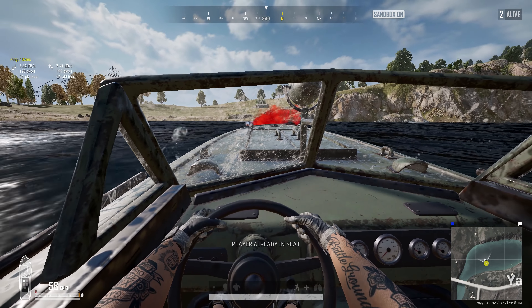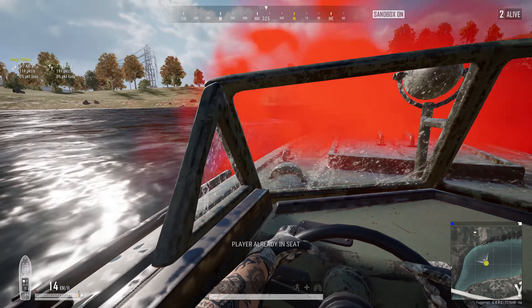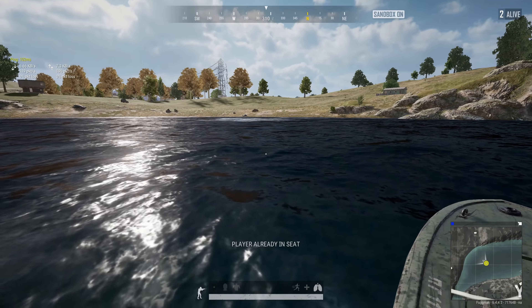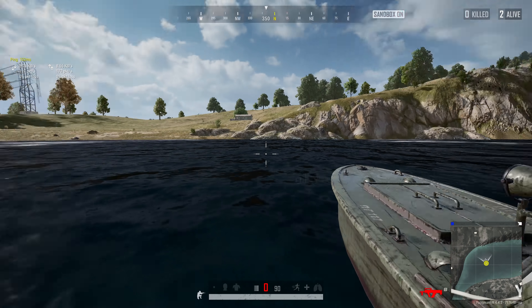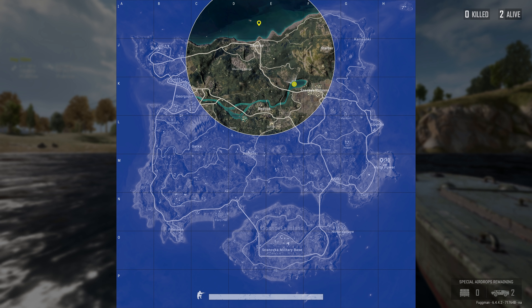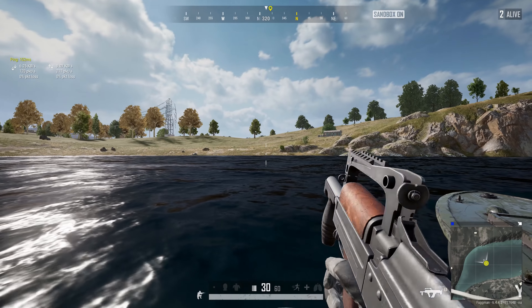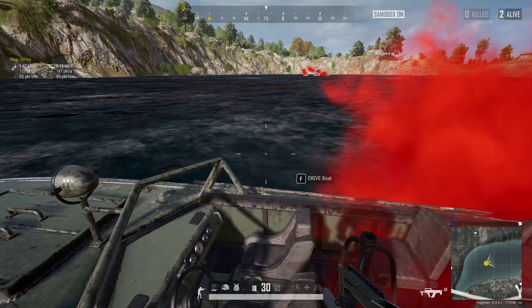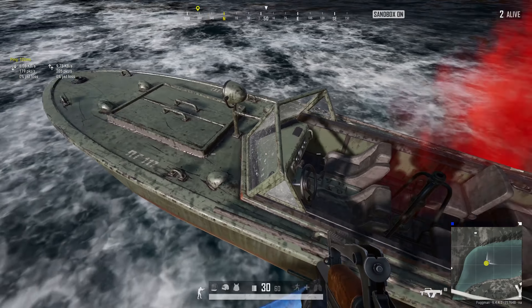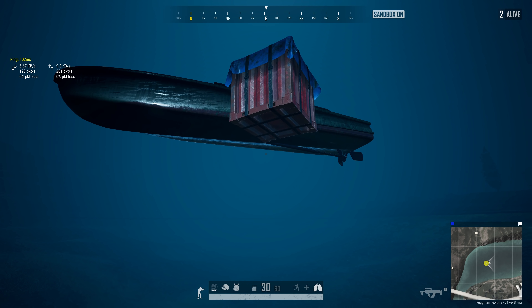When it comes to airdrops landing in water, here are some small tips. If you park your boat right next to it and hit the F key, you'll land right on top and can stay there and loot. If another boat is coming your way, simply jump up and you can engage from there — they are not going to touch your drop. Snag all your loot and be on your way.